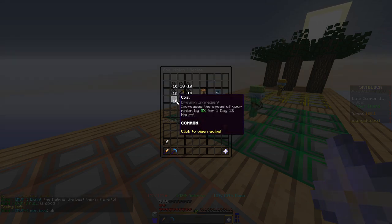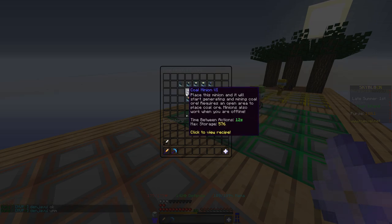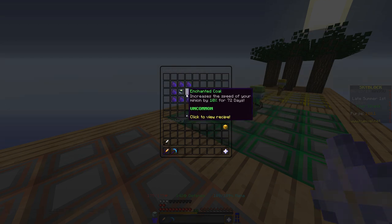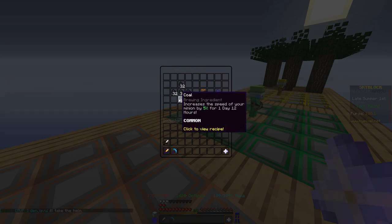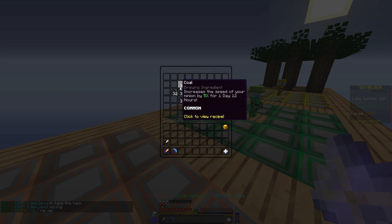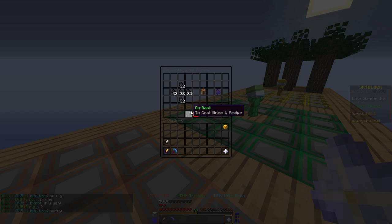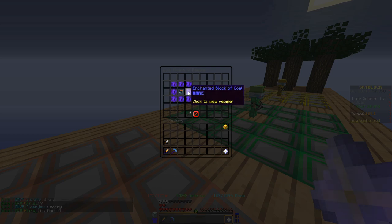You need the wooden pickaxe and then 10 coal all around it. Basically the way it works with the upgrades is each time it increases the amount you need, and eventually it's going to become enchanted — like of whatever the item is. The way you make enchanted is it's kind of like a star pattern with 32 in each spot and it makes one. It does get pretty expensive and these go all the way up to tier 11, so you've got to get the enchanted blocks of coal — which is, yikes, that's a lot of coal.